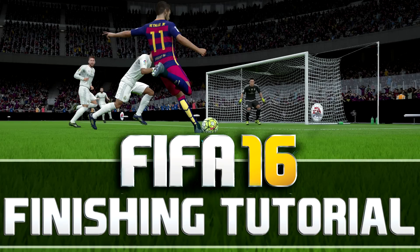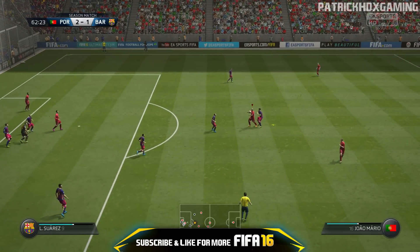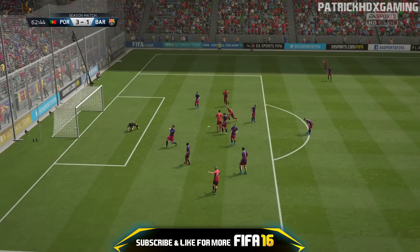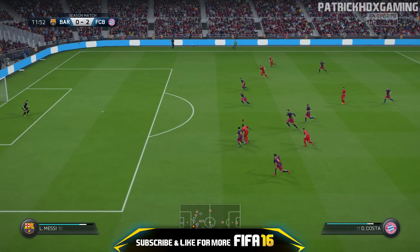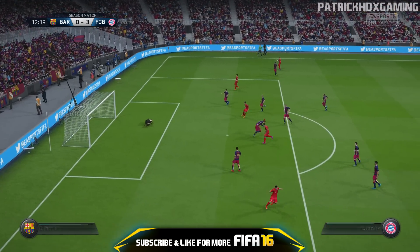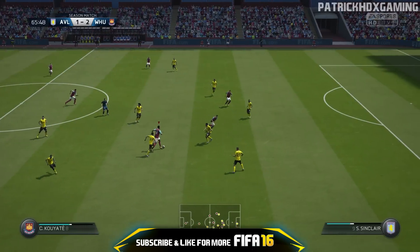So those were the different controls — let's have a look at some gameplay scenes. There are a few specific situations for every finishing type which I will show you now. First of all, the normal shot: it's a powerful shot which is perfect to score goals. It doesn't have much curve; it's more or less based on power.